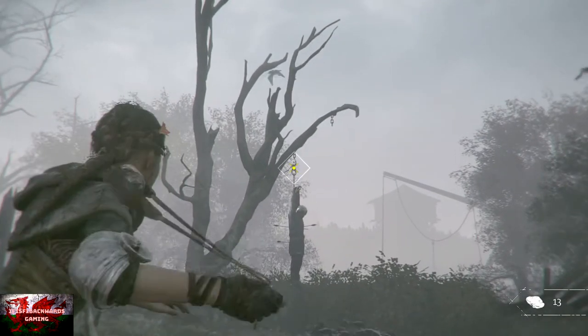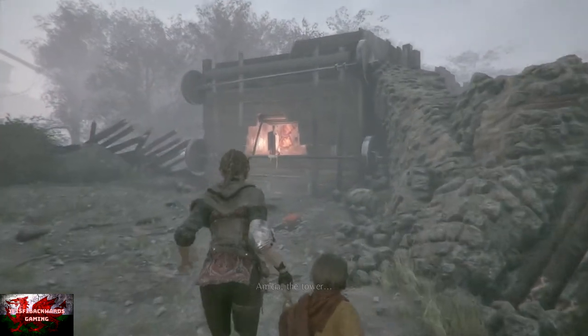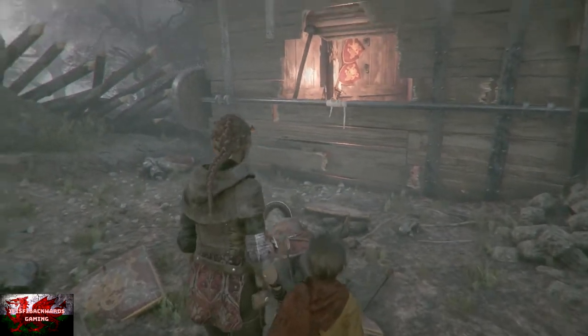There comes a point in the chapter where you've got to get rid of these two dead bodies hanging in a tree, and that is where all the rats will go ahead and smash them up, and we go directly in through that little gap in the wood right there.